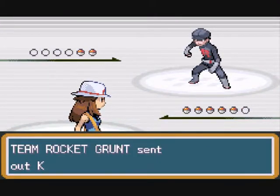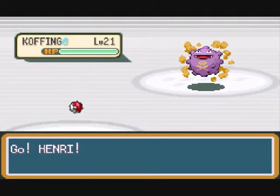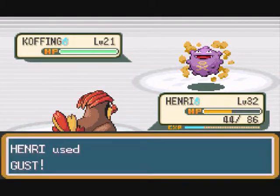So if I beat it out of you, will you tell me? You have a Koffing and I have a Henry. Let's start you off with Gust. That seems to do a lot of damage.